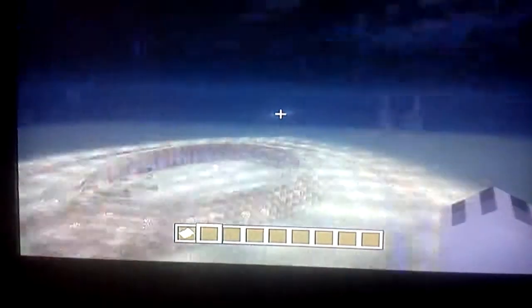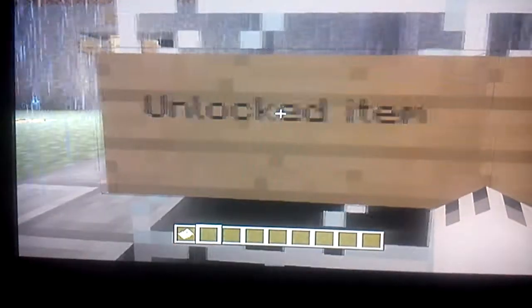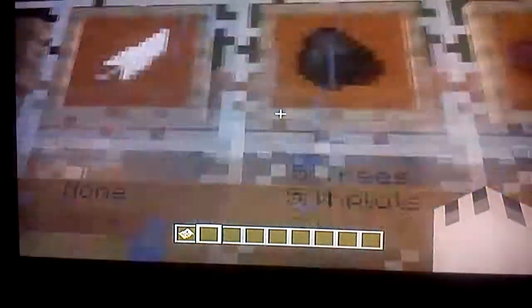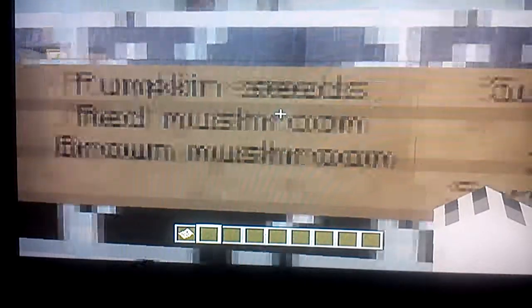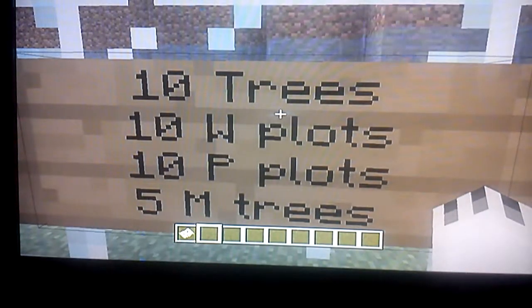You start building your fort, village, whatever you want to call it. As you progress, the requirement to get your unlocked items is nothing at first. Once you unlock that, you get to do stuff. For instance, if you make five trees — which is the requirement to be in the coal level — you get pumpkin seeds, red mushrooms, and brown mushrooms. Once you get that, you can go to the next stage, the nether brick level, which is the third level. Your goal there is to make ten trees, ten W plots — which stands for wheat plots — P plots for pumpkin plots, and five M trees, which are mushroom trees. Once you do that, you get these items, and it just goes on and on.